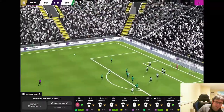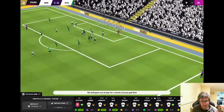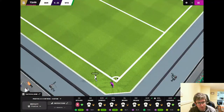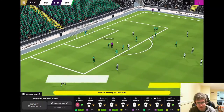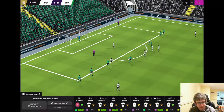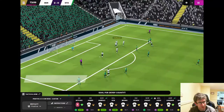Stoke will have a corner. Caffaro with the in-swinging corner — the header appears to be on target, but it's actually gone directly wide. Now it's a Derby corner. Aziz with the out-swinger into the middle — I think it's a penalty. It is! A Stoke player has fouled the Derby man and has been booked. Gellhart steps up, picks out the back of the net. Derby County 2, Stoke City 0.